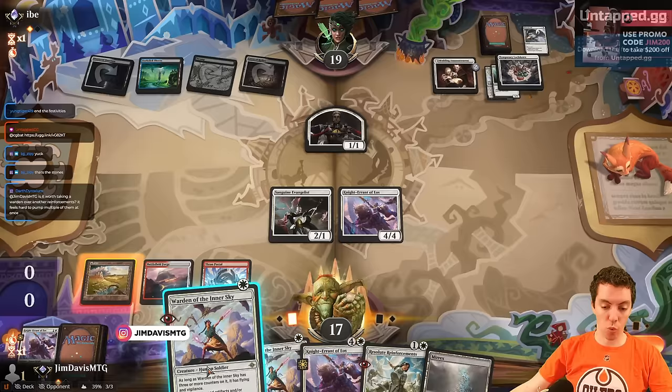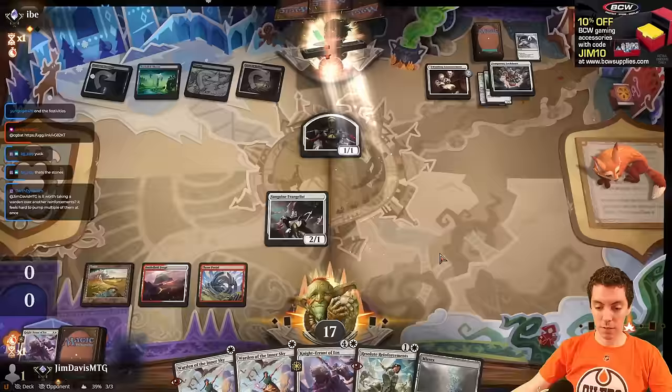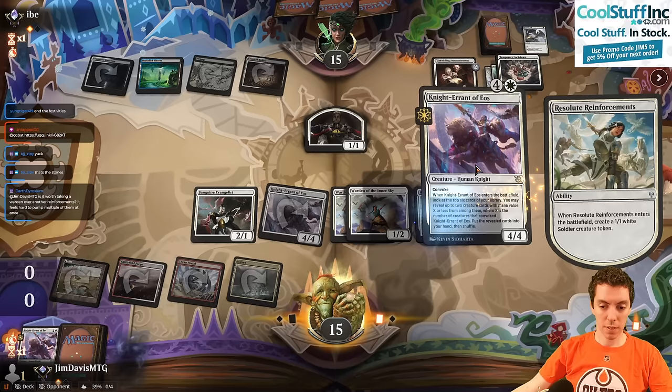Let's attack for 4 and dump our hand — Reinforcements, Warden, Warden, Knight. Attack for four. Temporary Lockdown in your Wedding Announcement deck, you know? Makes sense. We're going to go Warden, Warden, Reinforcements. Reinforcements have arrived.